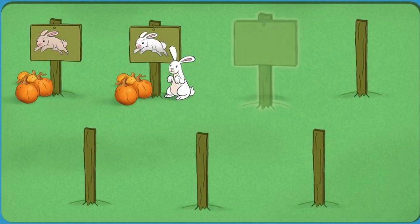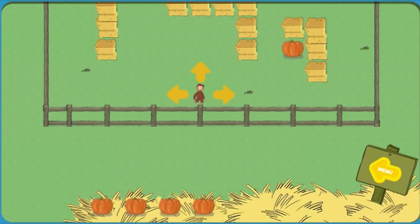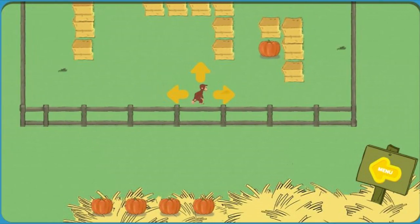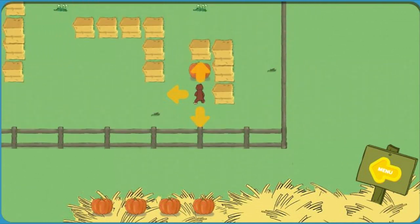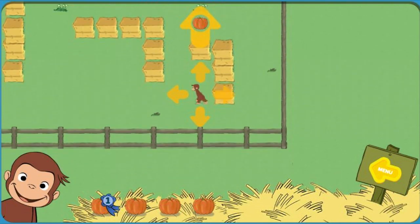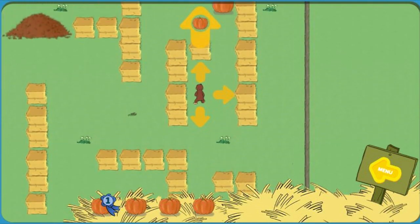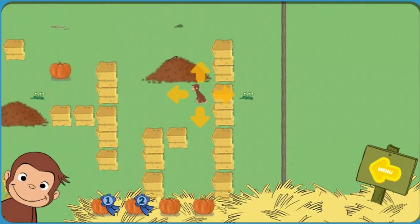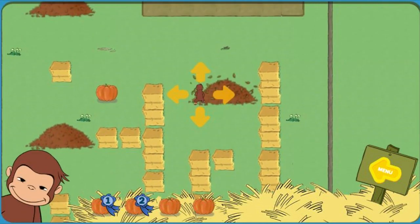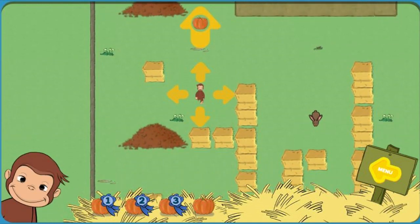You found all the pumpkins. Now help George get to the festival. Hooray, you found a pumpkin. You found the bunny. Now catch him. You found three pumpkins.